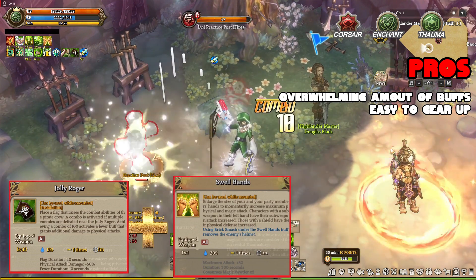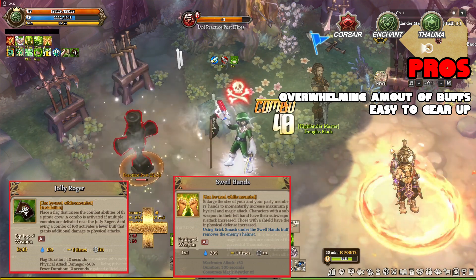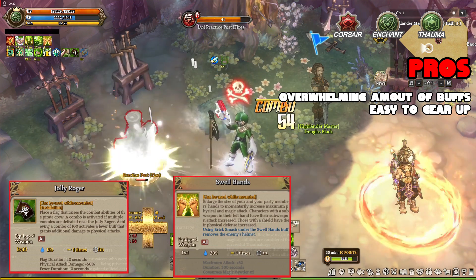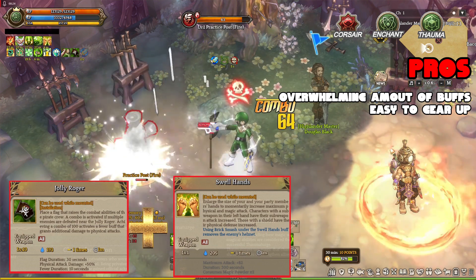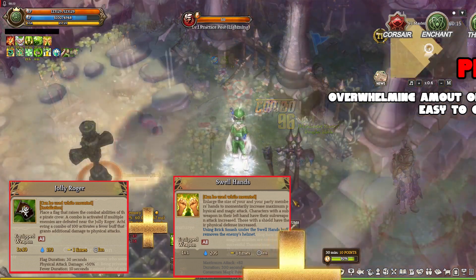And if you still want more, get Acrova and put it on your legendary equipment, and that will give you another damage buff option. There are more things you can do but it will not be cheap anymore. If you wanna learn about it, just ask in the comment section down below.